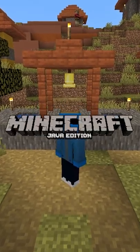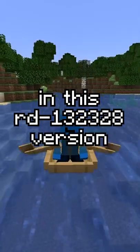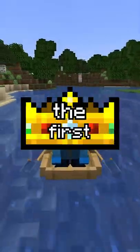Minecraft Steve was added in the Java Edition Classic version. However, by this point, Steve was already in the game. In this version of pre-classic, Mojang added Humans — the first Minecraft mob — and they used the Steve skin as their texture.